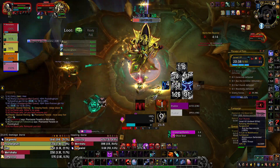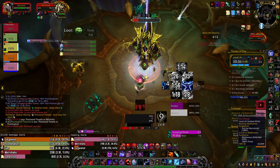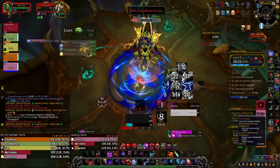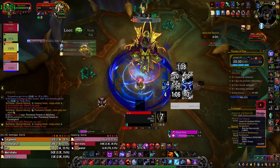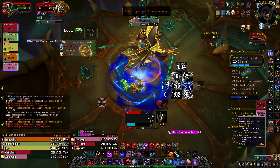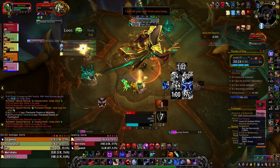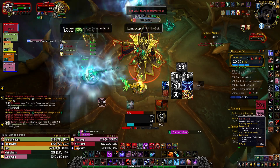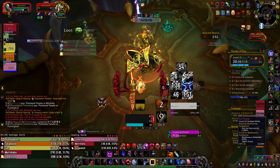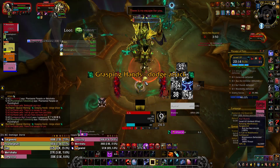I quite like the Hunter abilities that aren't the Nightfae one. I really like Flayed Shot as an idea too — I know it's not going to be considered by most players, but it seems like it'd be so fun. It's crazy how these Covenant abilities have transformed this game. Now there's class, race, and Covenant — like, what do I want to play?